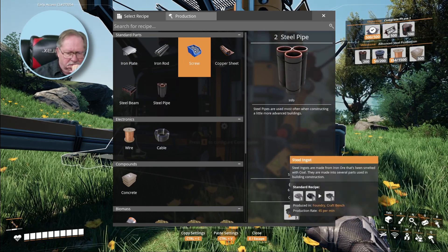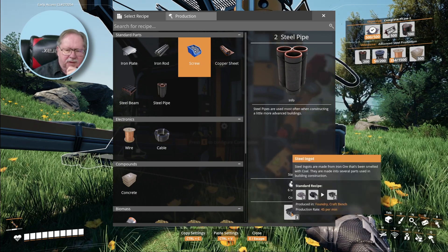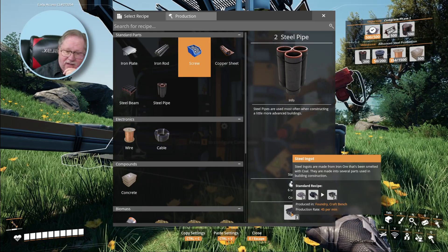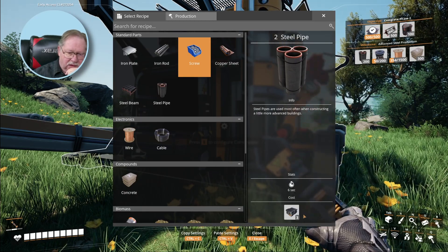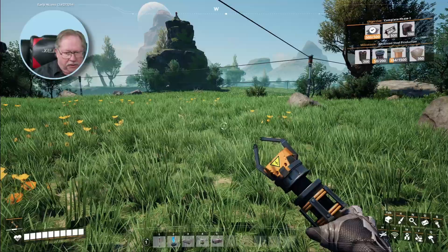I just want to float over that — that is a steel ingot, which is made from... smelted with coal, produced in a foundry. So first off, I need to find a convenient coal place.